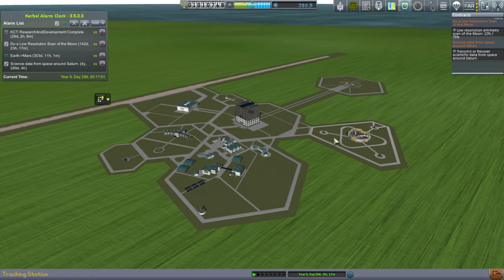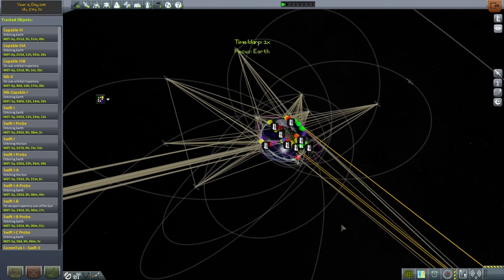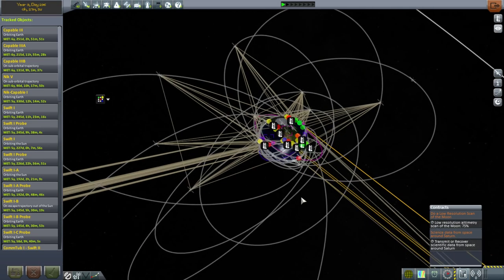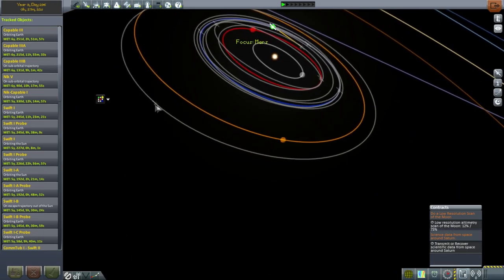Let me take a look at the tracking station and see our general situation. I forget if we've put a satellite in orbit around Mars or not. We've done 12% of the altimetry scan, and people in the comments have suggested I could just time warp and it'll probably get done. Maybe it's the least hassle and will allow us to get on to better things. It doesn't look like we have anything in orbit around Mars — I think we just did a flyby. That was Mars Probe 1.